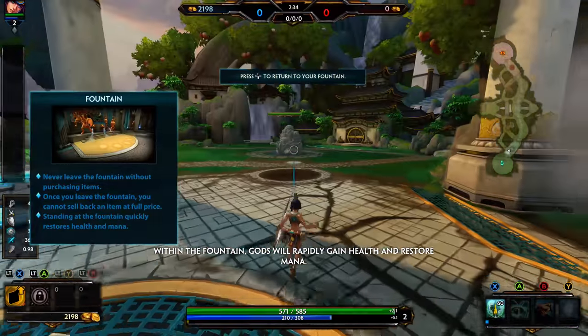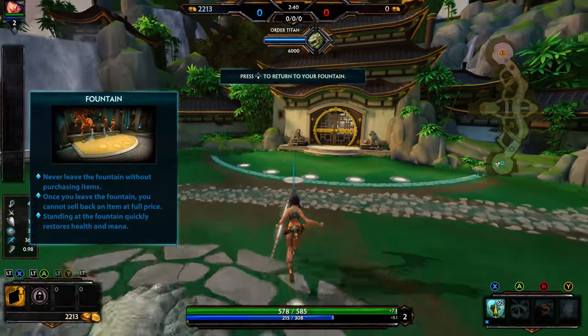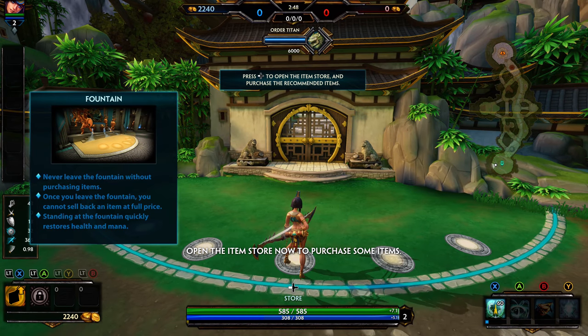Within the Fountain, gods will rapidly gain health and restore their mana. Gold can be used to purchase items from your team's item store, but only while you are in your base fountain. Open the item store now to purchase some items.